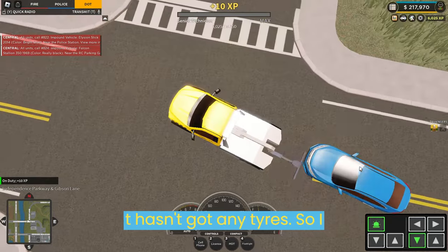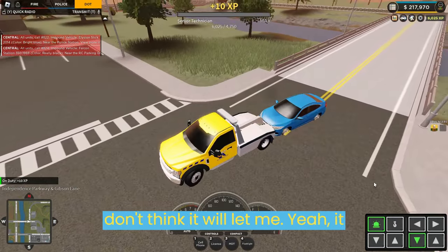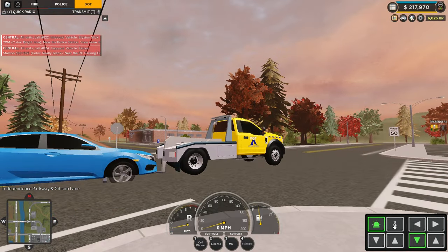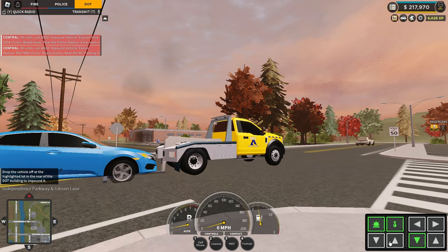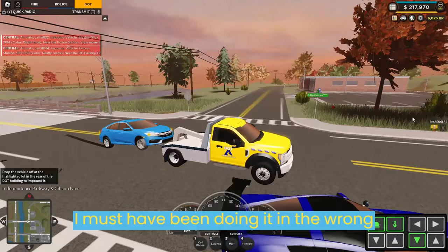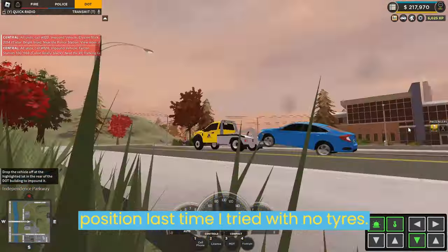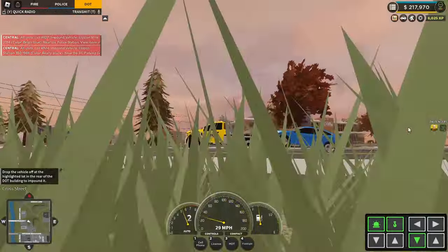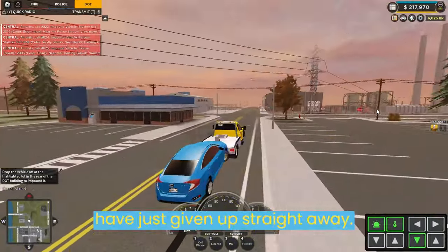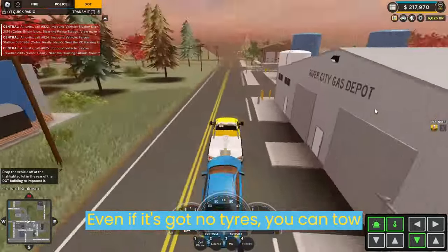Oh, it hasn't got any tires so I don't think it will let me — yeah, it doesn't let me. Also if it hasn't got any... oh, it is letting me tow it! I must have been doing it in the wrong position last time I tried with no tires. When I used to try it didn't work — I must have just given up straight away. Even if it's got no tires, you can tow it.